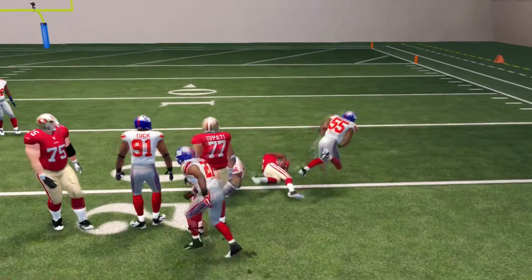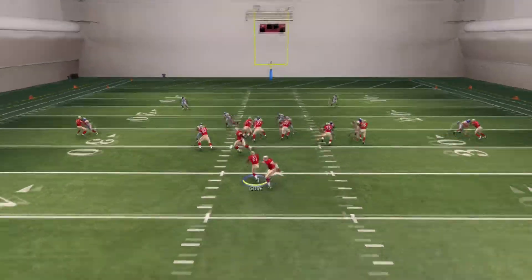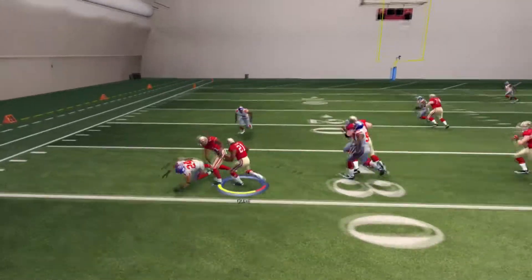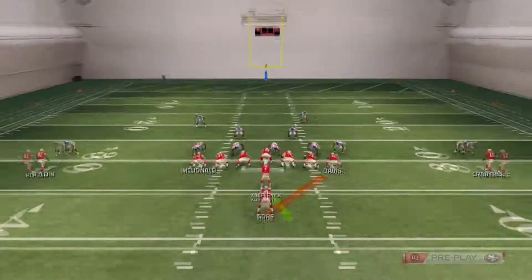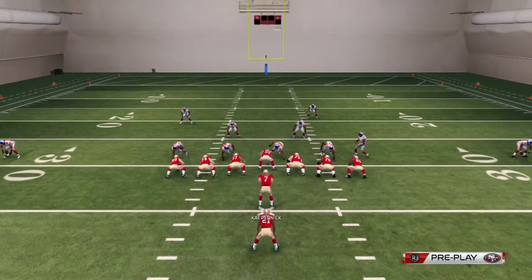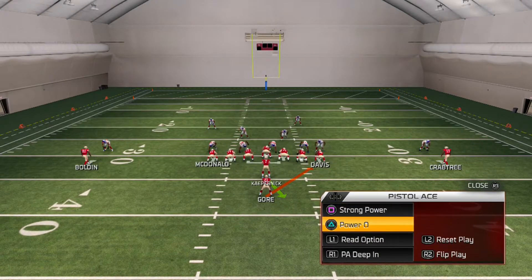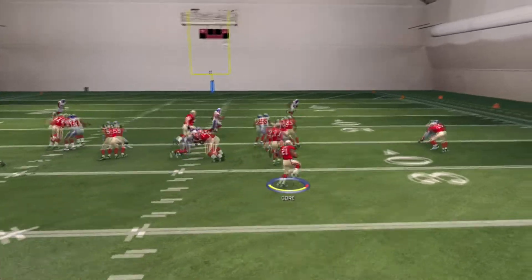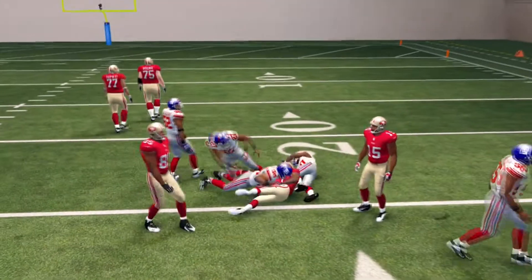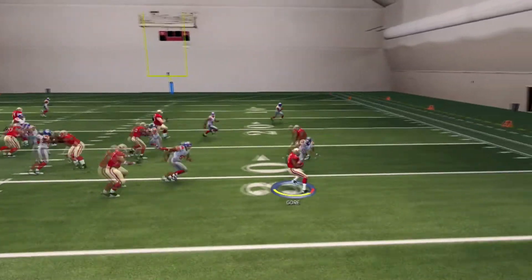We truck stick, then we're gonna go ahead and flip the play — it goes to the other side, everything looks the same. Follow our blocks and there we go. Now this is what you want to do, just follow the blocks. This is the Power O, this is the Stretch — Power O, Stretch, they're different runs. One pulls the guards, the other one doesn't. The Power O is more straight up, as you can see — hit straight up over here, and just wait till you get that block.